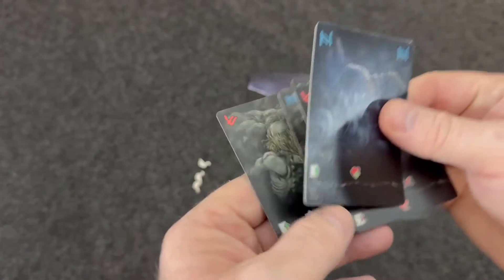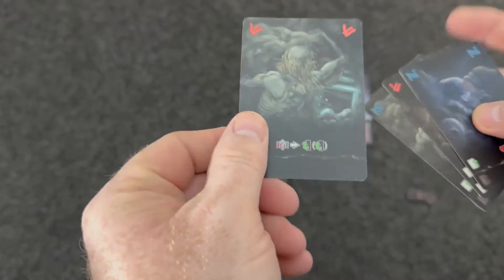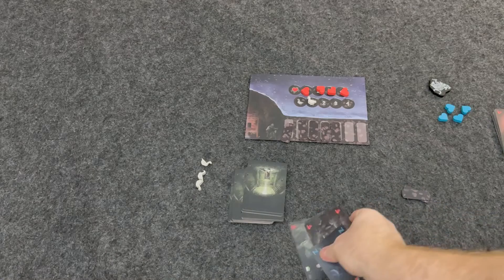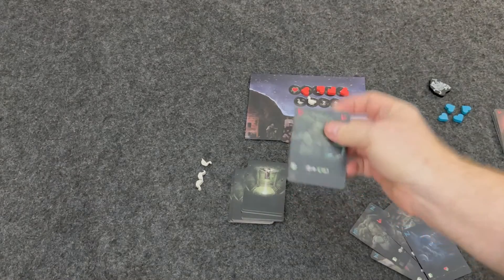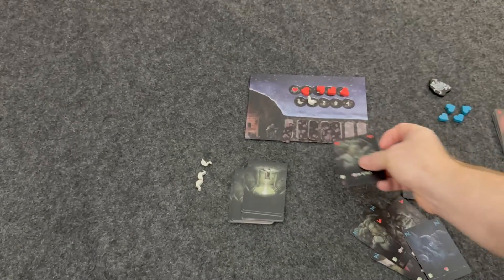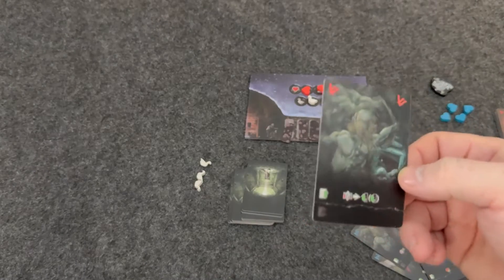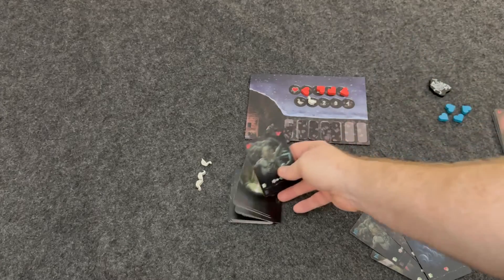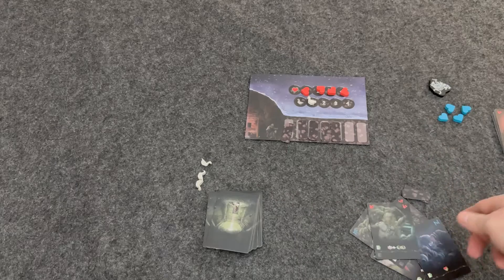Some cards are going to have pluses, so if you play one of those, you gain health. Now one thing we're trying to do in this game is get these excavation cards out. You're trying to get four excavation cards. It's best if you get four with the same symbol on top — if you do, you'll be able to excavate two passage tokens instead of one. But if you get four of the same, you'll excavate at least one. Note that things need to be unbroken, so once you start, you need to keep going.